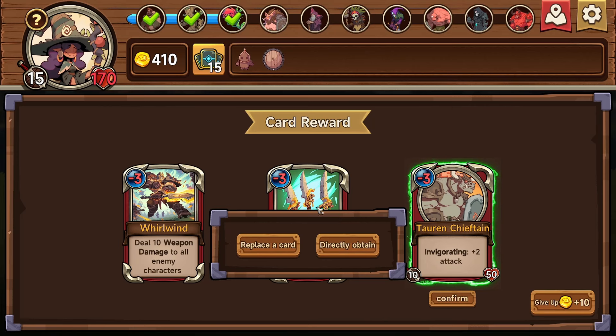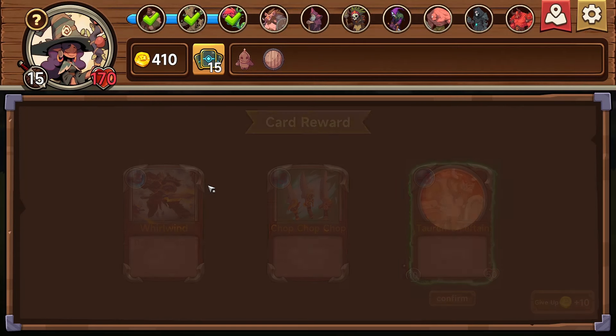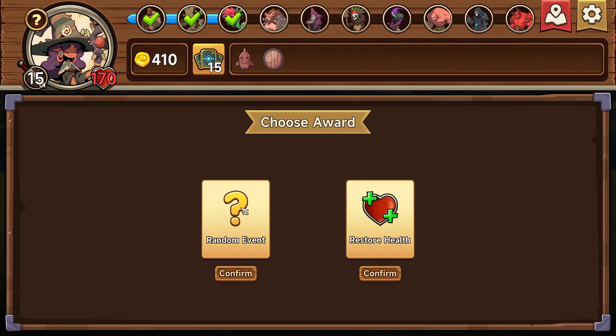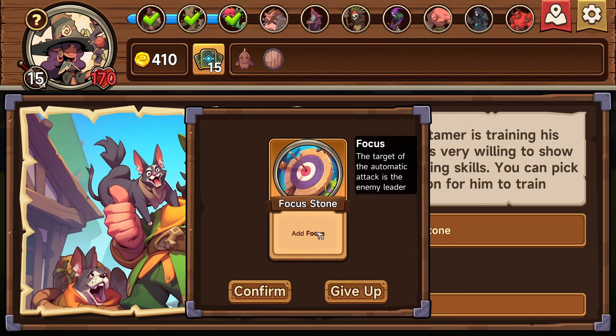We'll do this one, and we'll replace it with this guy. Random event — let's go random event. A beast tamer is training his beasts — he is very willing to show you his taming skills. You can pick him in for him to train, gain a focus stone. Add focus: the target of the automatic attack is the enemy leader. I don't know if I want that — I'd rather take out all of his little minions.